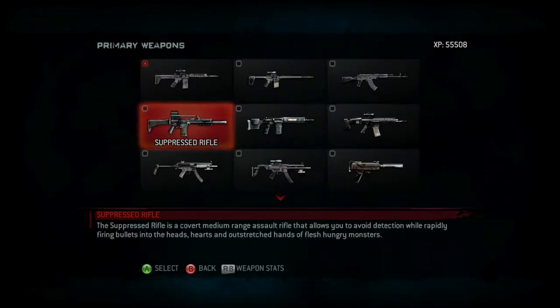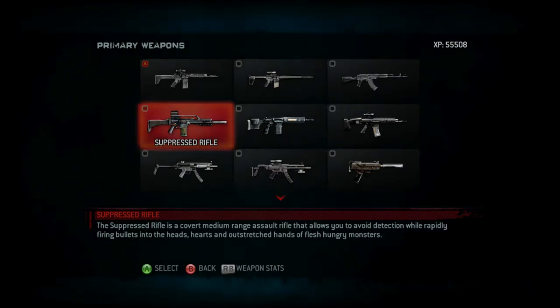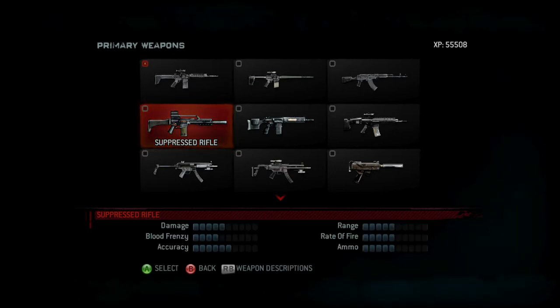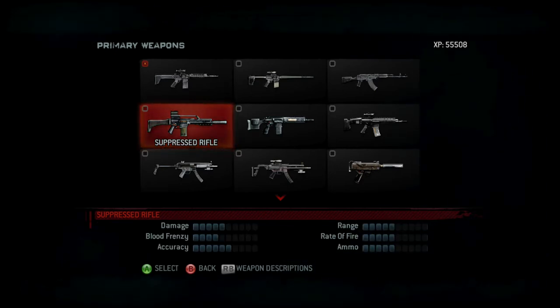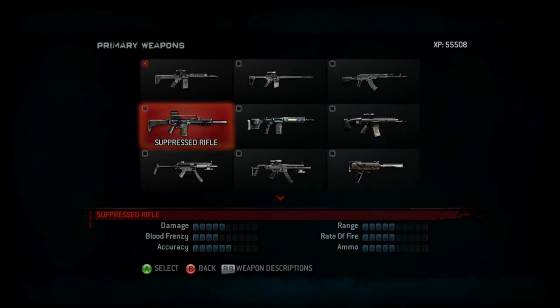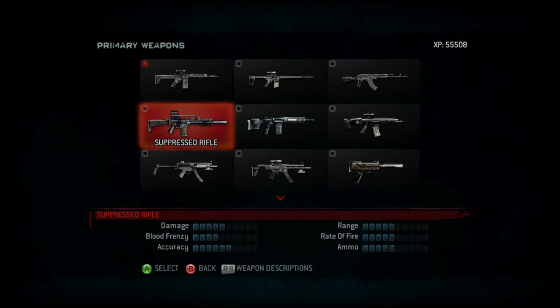The Suppressed Rifle is a covert medium range assault rifle that allows you to avoid detection while rapidly firing bullets into the heads, hearts, and outstretched hands of flesh hungry monsters. Statistics: average damage, acceptable blood frenzy, high accuracy, average range, average rate of fire and ammo. So yeah, another average rifle good for any situation, but this one's just the stealthiest of them all. Let's test this Suppressed Rifle out.